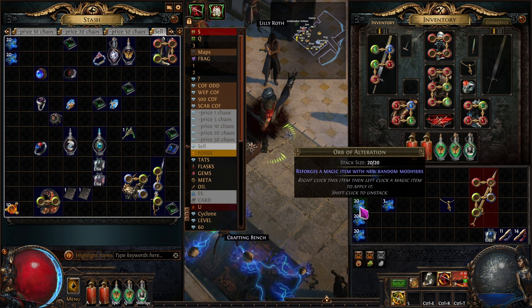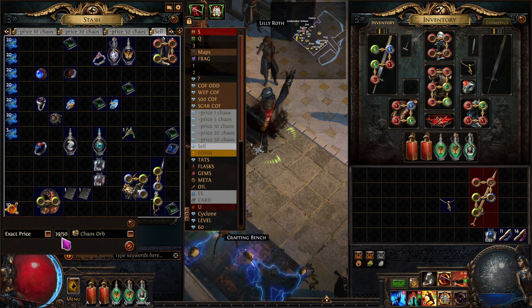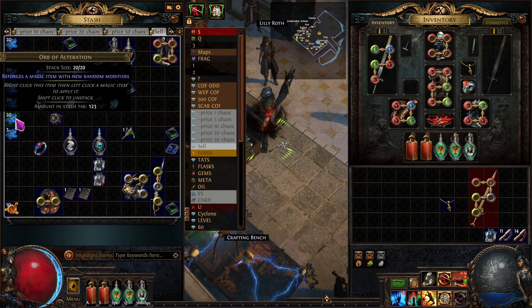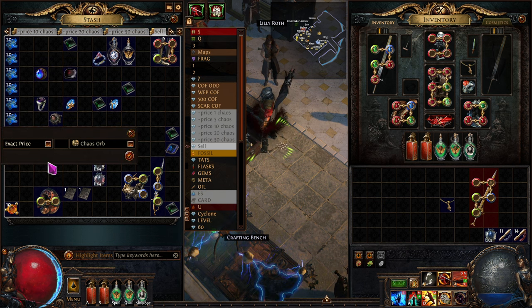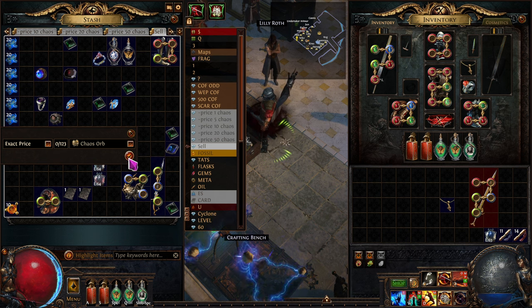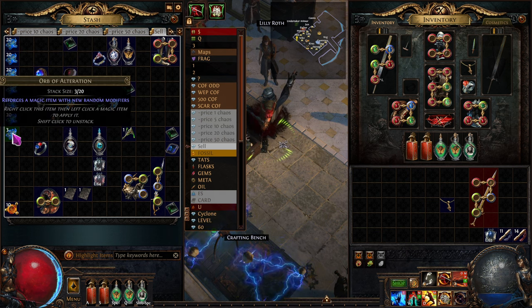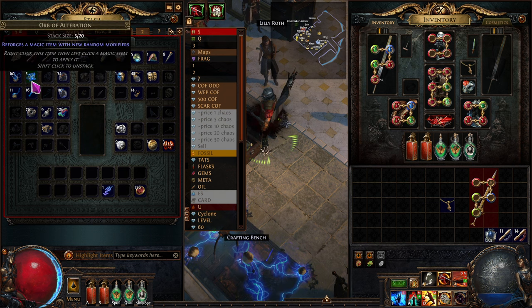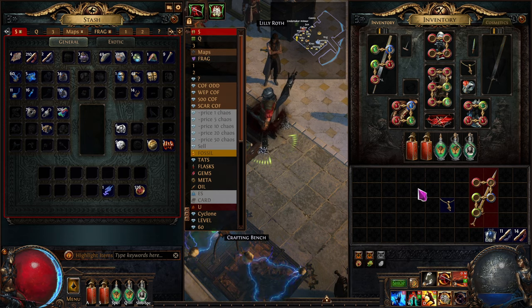I'll hold down Control+Shift so it goes into this tab, then set up the pricing. We have a total of 123 of these, so we're going to do 40 chaos. We're sweetening it by throwing in an extra three — it's 120 for 40. If I don't get any offers I'll throw in another five to bump it up the list and hopefully be the best price.